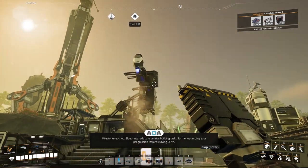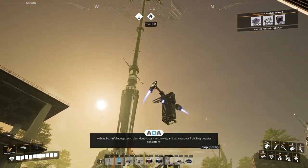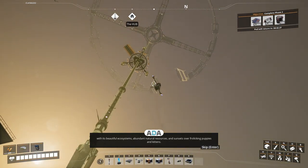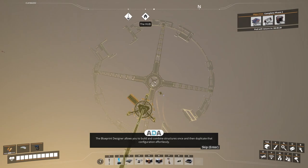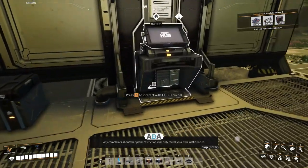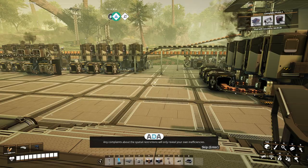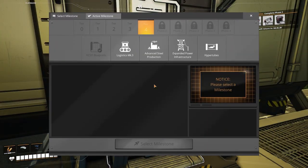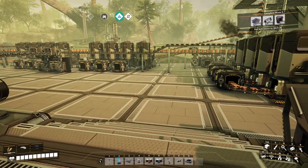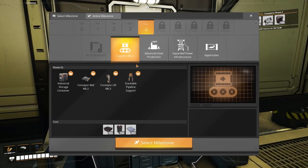Blueprints reduce repetitive building tasks, further optimising your progression towards saving Earth with its beautiful ecosystems, abundant natural resources, and sunsets over frolicking puppies and kittens. The blueprint designer allows you to build and combine structures once and then duplicate that configuration effortlessly. Any complaints about the spatial restrictions will only reveal your own inefficiencies. Very clever. I love how they're letting it all out through ADA - all those frustrations of being a game developer coming out through ADA. I absolutely love it and I can totally relate.